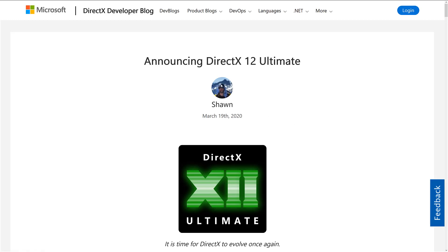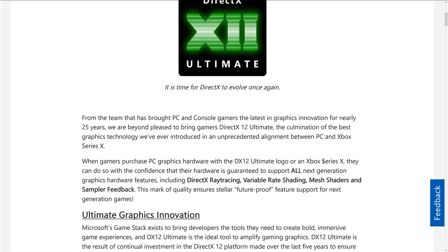We are on the DirectX Developer Blog, and this is from Sean — and that's actually interesting, I will explain why Sean is interesting in just a minute. But first, let's talk about DirectX Ultimate. This is going to make you feel old: DirectX 12 came out six years ago. That is absolutely insane. But DirectX 12 Ultimate is basically DirectX 13, or DirectX 12B — it's an extension on top of DirectX 12 to add new features and functionality.